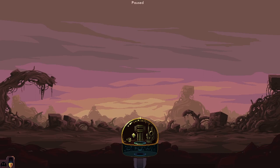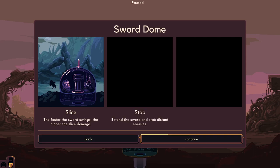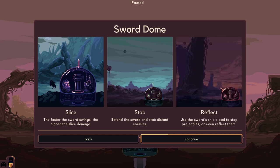Look at that. Okay, Sword Dome — slice: the faster the sword swings, the higher the slice damage. Stab: extend the sword and stab distant enemies. Do I have to like direct it? Reflect — oh, interesting. Use the sword's shield pad to stop projectiles or even reflect them.